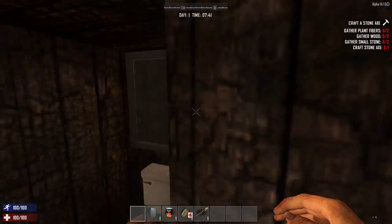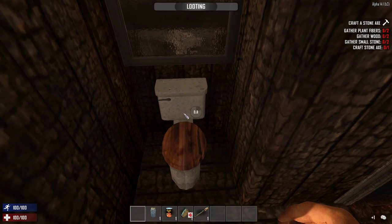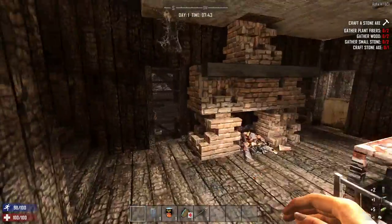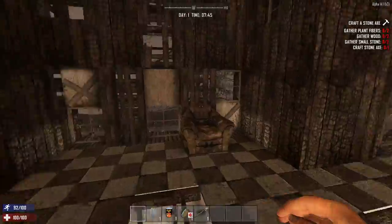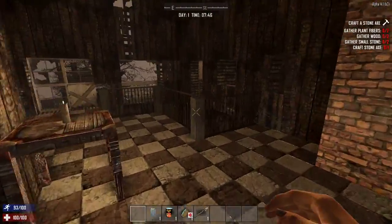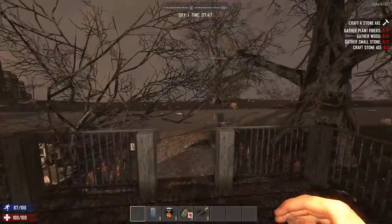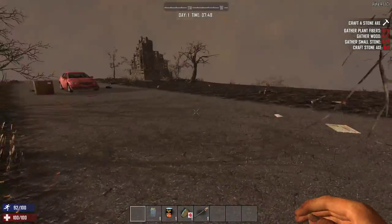We're getting a little bit of food, something to get going on. Search the cabinet in here. Oh, I already got a pistol, wow! It'll break in like a shot or two though, given the condition it's in. We're going to hold on to it though, it's very important. Let's get out of this house and start getting down the road.